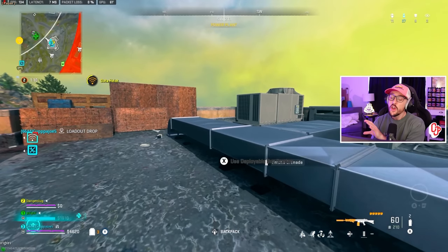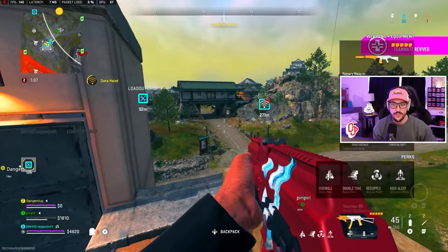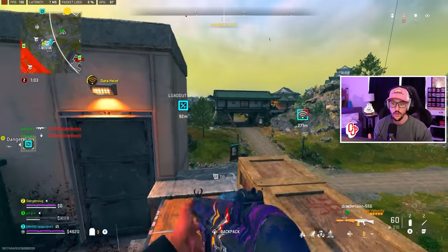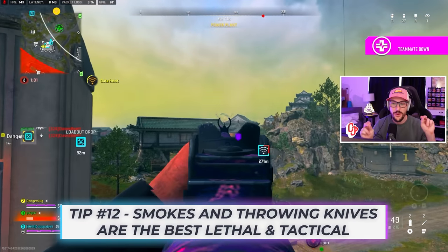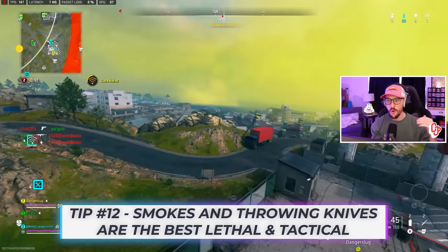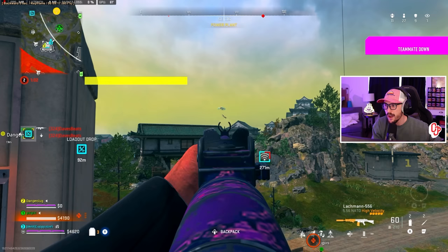Loadout is going to disappear here. I probably should have grabbed that Bomb Squad perk package back up. But at this point I do have Lethals and Tacticals — I have Smokes. Alongside sprinting while plating, smokes are probably the other biggest outplay tool. I go back and forth about which is bigger: sprinting while plating or smokes. Throwing a smoke and then sprinting while plating is obviously the best way to outplay.